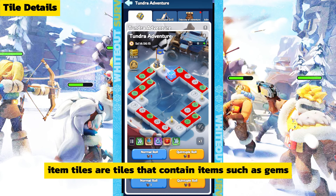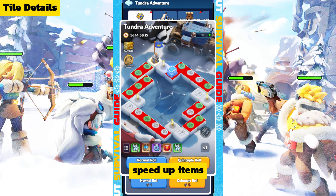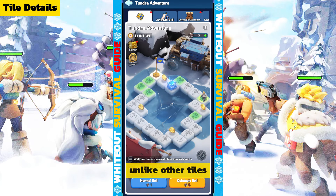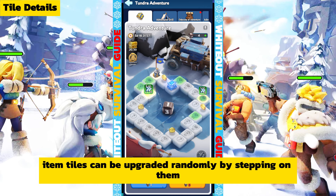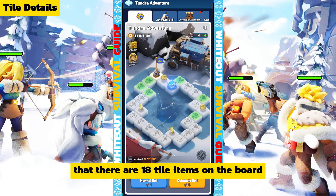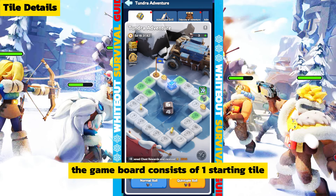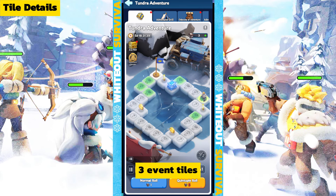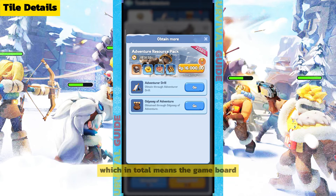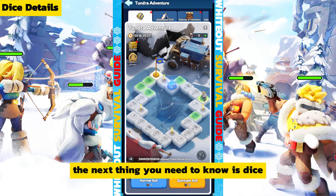Fourth, item tiles. Item tiles contain items such as gems, fire crystals, speed-up items, essence stones, and materials for upgrading hero gear. Unlike other tiles, item tiles can be upgraded randomly by stepping on them and passing through the starting tiles. There are 18 item tiles on the board, making the full board: one starting tile, four treasure tiles, three event tiles, and 18 item tiles — 26 tiles in total.